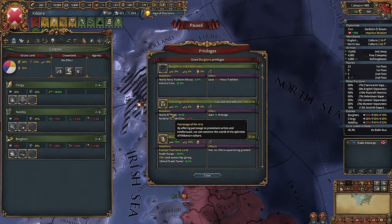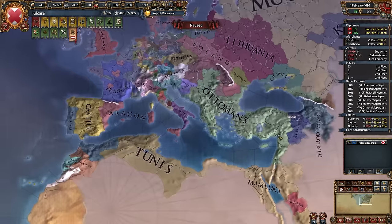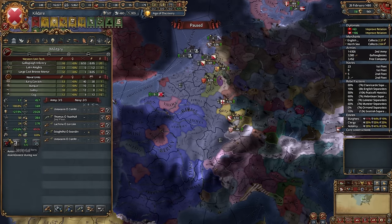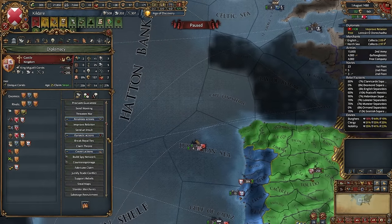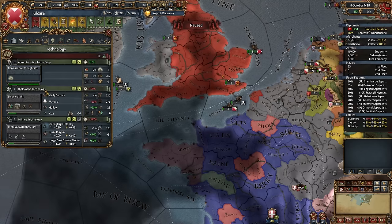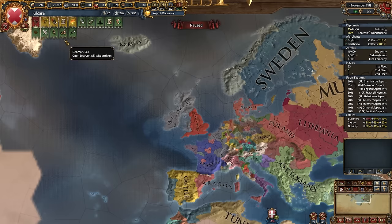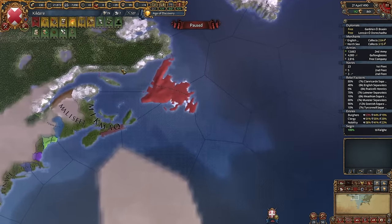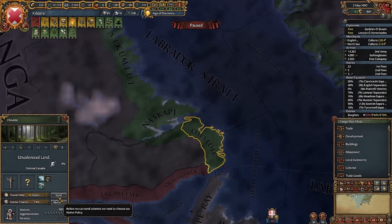I need somehow to state the Burgundy part — that would be a pain for governing capacity. I need 50 prestige to become a kingdom. Maybe I'll grant Patronage of the Arts and we should get it relatively soon. Look at Venice — it's massive, and so are the Ottomans. I think I should delete some forts — we have way too many to pay for. Finally, 7th military tech — that means we can colonize soon. Maybe let's try to humiliate someone to get some prestige. We have 24 favors — let's ask to prepare for war, then humiliate. New admin tech, new idea group — and that's going to be Religious, to get plus 1 colonist and start colonizing.